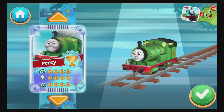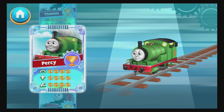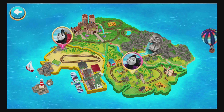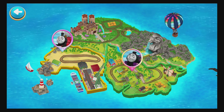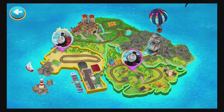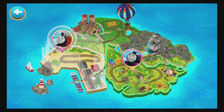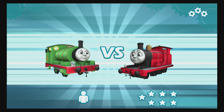Percy. Choose a challenger. A new challenger appears. Press on a face to start to race. Percy vs. James.